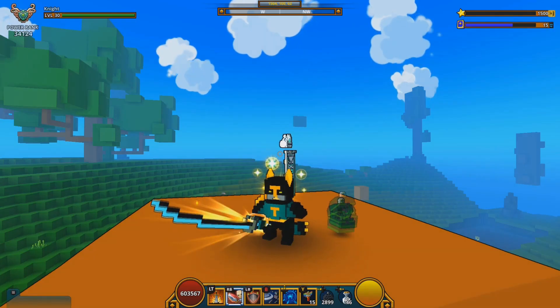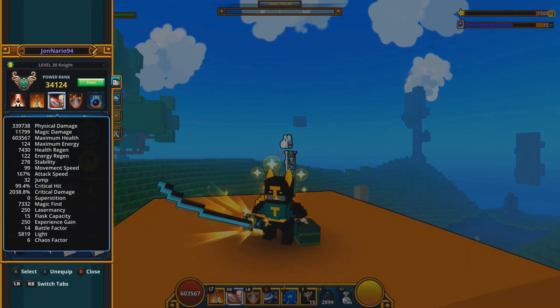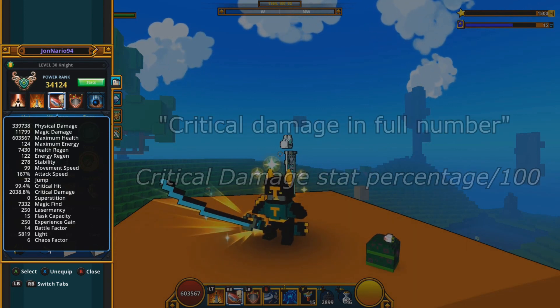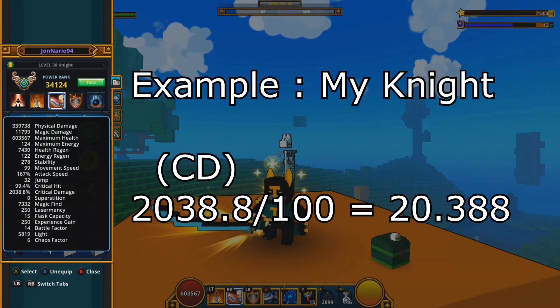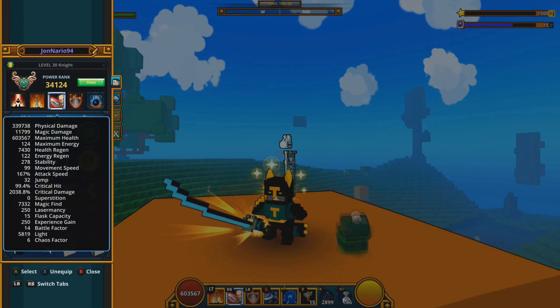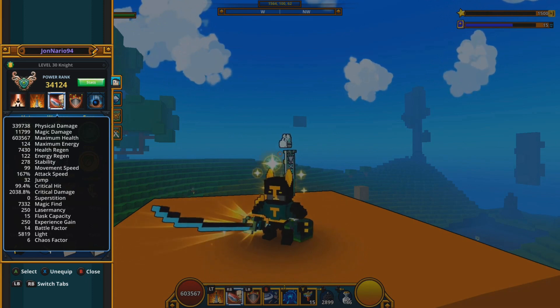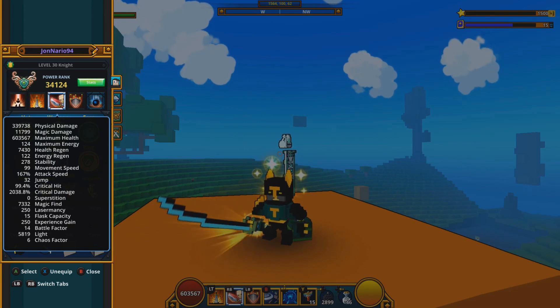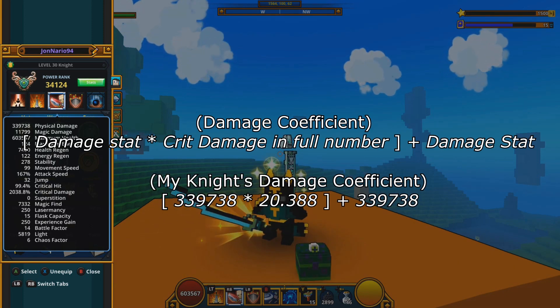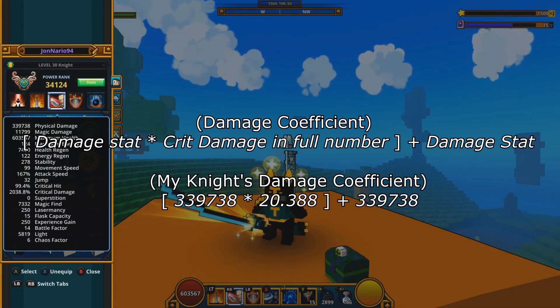What do I mean by critical damage as a full number? The critical damage stat is percentage-based. As you're seeing right here, I have a percentage-based critical damage stat. To convert it to a full number, take your critical damage and divide by 100. For example, on my knight it's 2038.8% critical damage, so dividing by 100 gives 20.388. That is my critical damage as a normal number. The damage stat is the highest damage stat on your character — in my case, physical damage at 339,738.